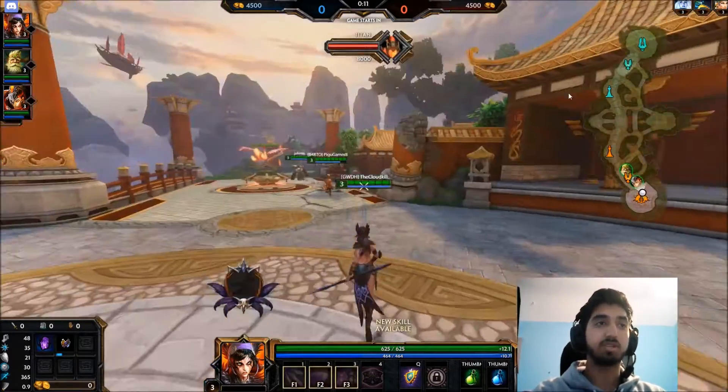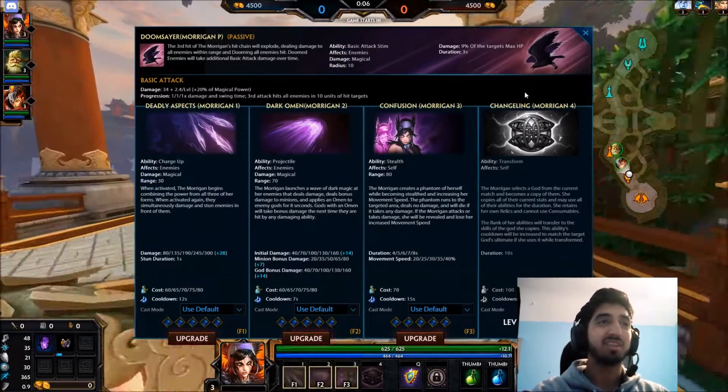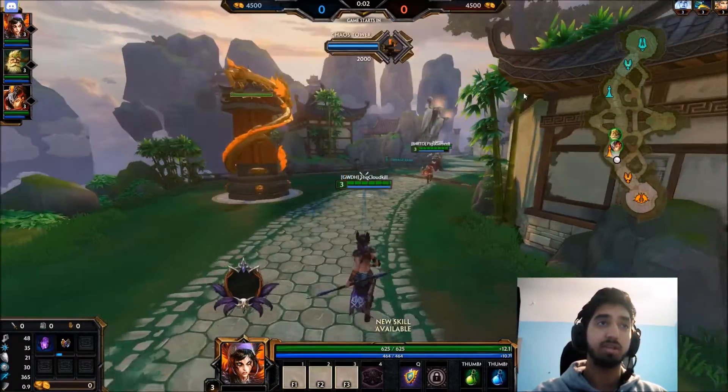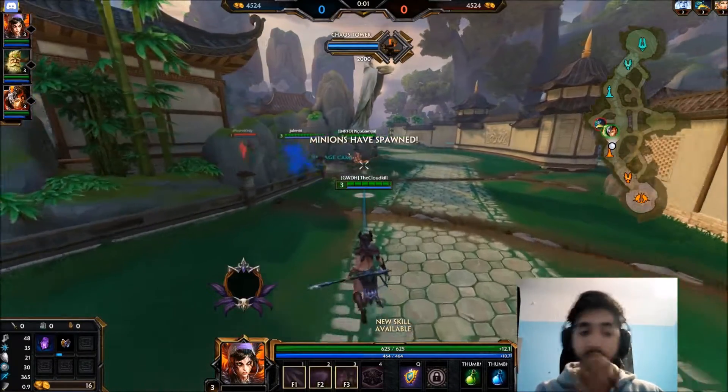Let's go over her abilities. Her passive - Morrigan, I'm going to call her Morgana - the third hit of Morrigan's hit chain will explode, dealing damage to all enemies within range and dooming all enemies hit. Doomed enemies will take additional basic attack damage over time.